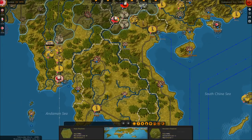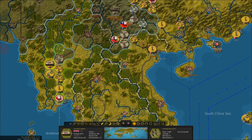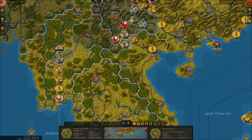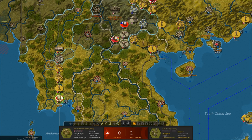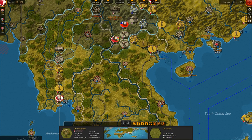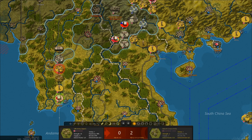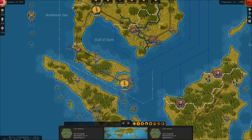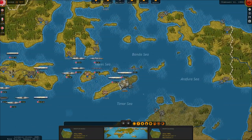Meanwhile, we'll try and take Mandalay. Let's see if we can knock Mandalay out. I think we're going to have to wait a turn on Mandalay — we didn't quite knock it out, but almost.